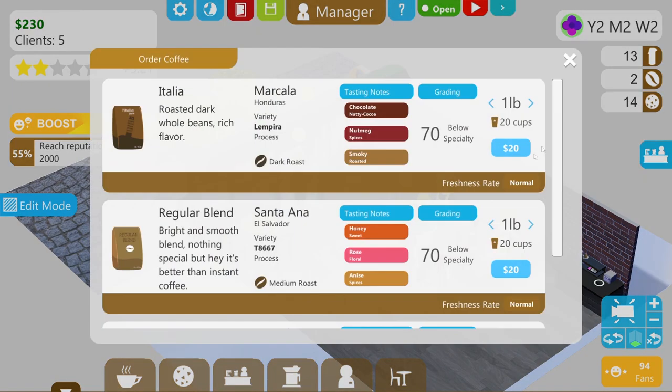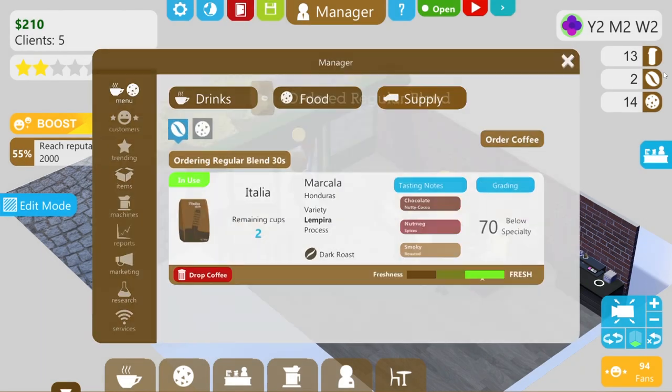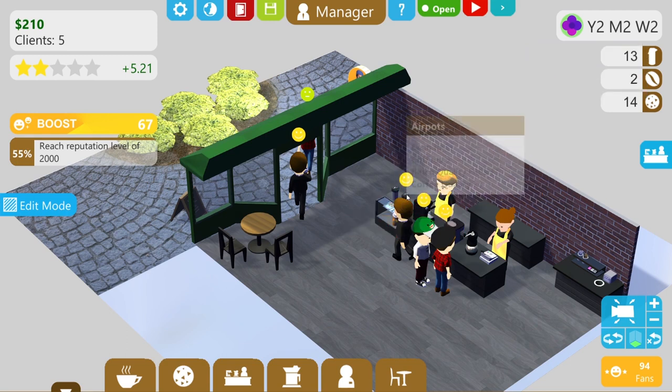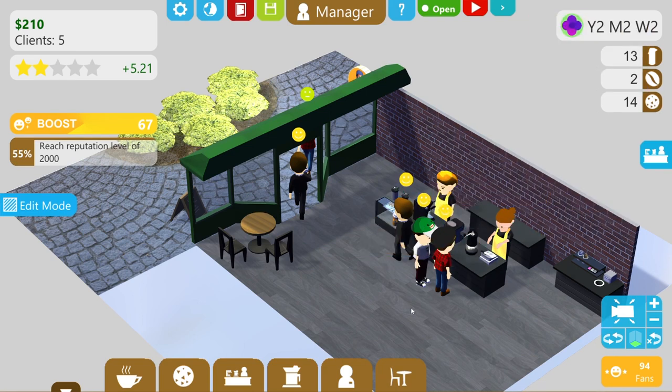Drinks — order coffee. We're in spring now so we'll go for something slightly lighter, the regular blend. We've got 13 cups available in the airpots over here — five and eight makes 13. We've only got two left in the bag ready for the espresso, so we might run out there, which will disappoint anyone looking for an espresso coffee.